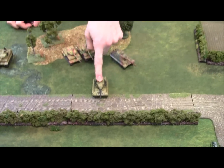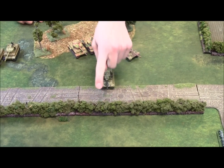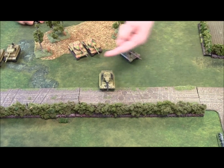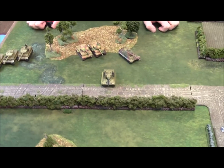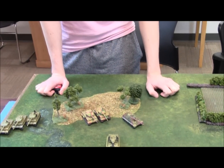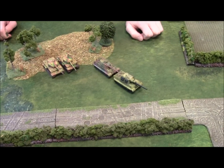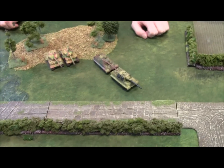The King Tiger tries to blitz again on 2+ — fails, making it five ones now. The HQ unit blitzes successfully and makes the cross check into the woods on a 2+. With their blitz move, they end up at the hedge. The other Tigers skip blitzing and just move up eight inches.